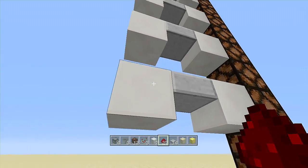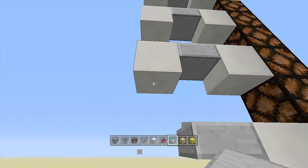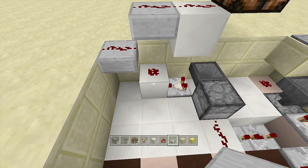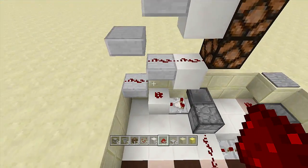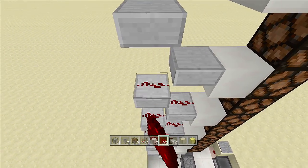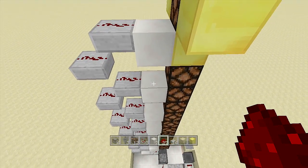Right underneath every single one of these blocks, put a slab upside down: put one underneath it, delete the block, put one underneath, delete the block, and so on all the way to the top. You know you did this right because from this first piece of redstone dust it should be 15 blocks all the way up to the slab. Let's count it out: one, two, three, four, five, six, seven, eight, nine, ten, eleven, twelve, thirteen, fourteen, and number fifteen.